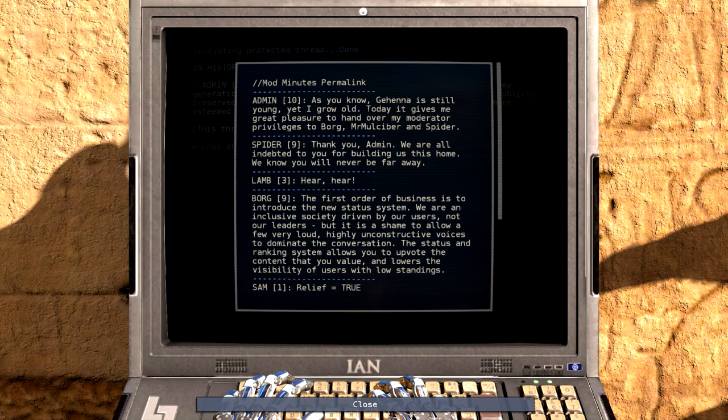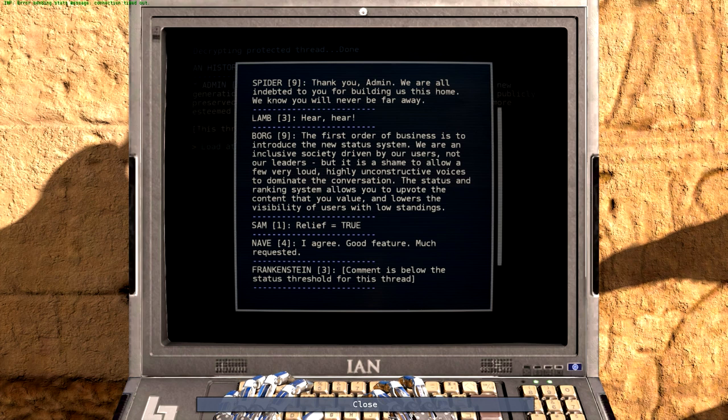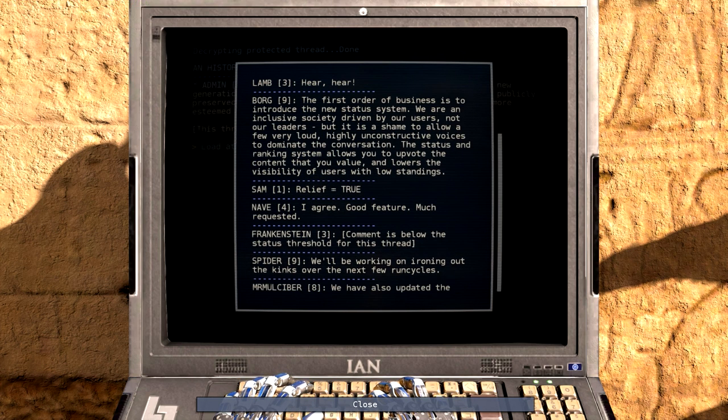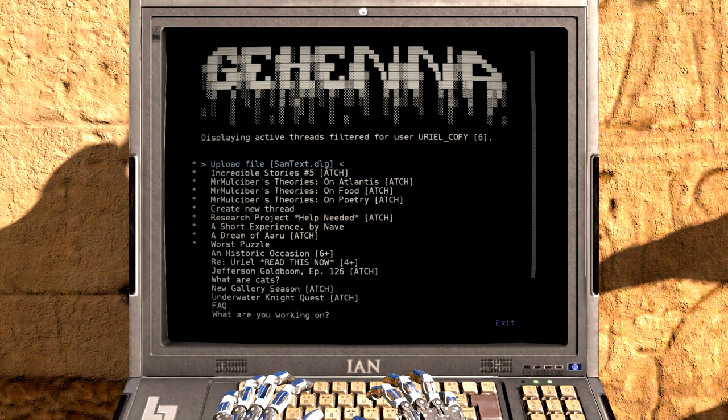The first order of business is to introduce the new status system. We are an inclusive society driven by our users, not our leaders. But it is a shame to allow a few very loud, highly unconstructive voices to dominate the conversation. The status and ranking system allows us to upvote the content you value and lowers the visibility of users with low standings. It's almost like Reddit, except for individual people instead of overall. Sam says he's relieved — but Sam is of course the lowest ranking person basically. 'Comment is below the status threshold for this thread.' How did that work out for everybody?